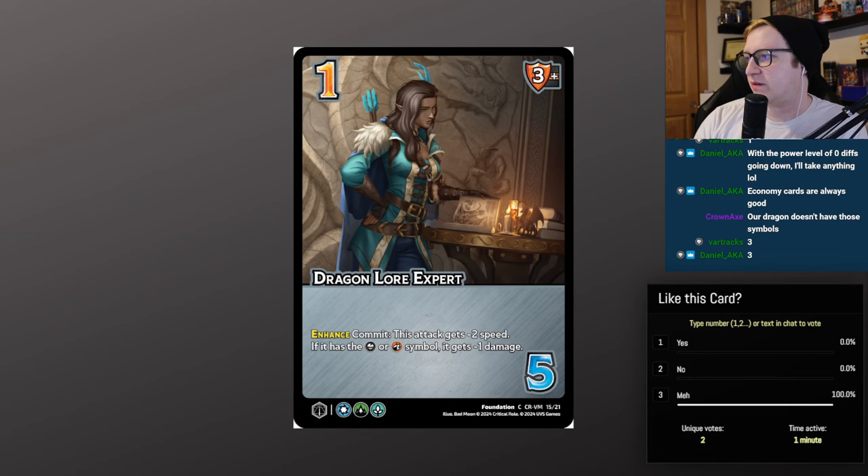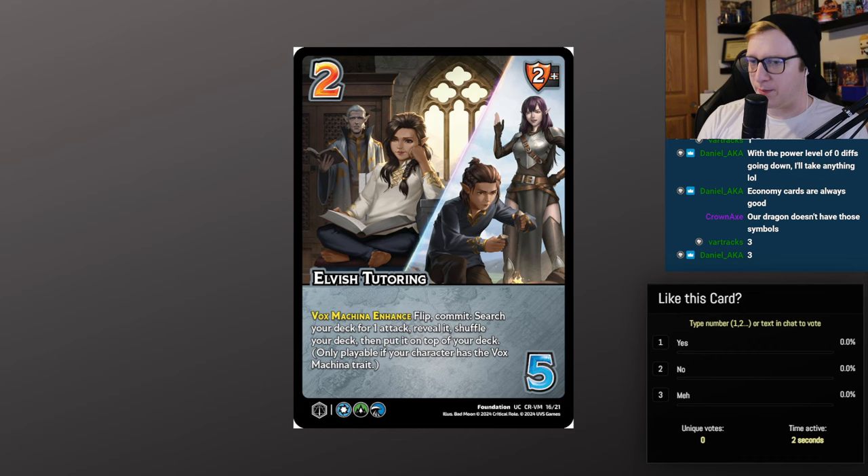Elvish Tutoring — 2/5, 2 mid block. Vox Machina enhance flip commit: search your deck for one attack, reveal it, shuffle your deck, and put it on top. Incredible if you have any amount of draw power — I just want to go find the best card in my deck and put it on top. At the moment, this is like the best reason to play these characters: I have a card that's going to kill you and I'd like to play it. This card is incredible, so, so good.